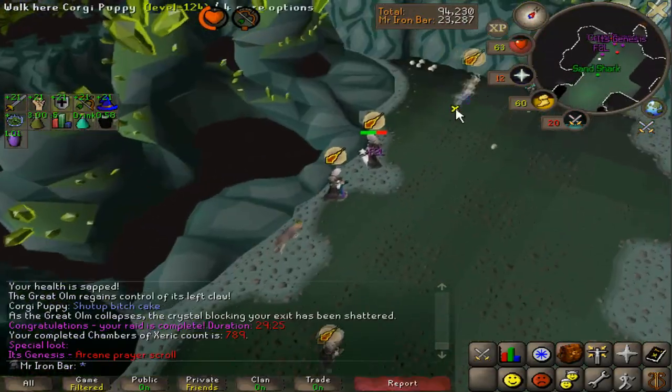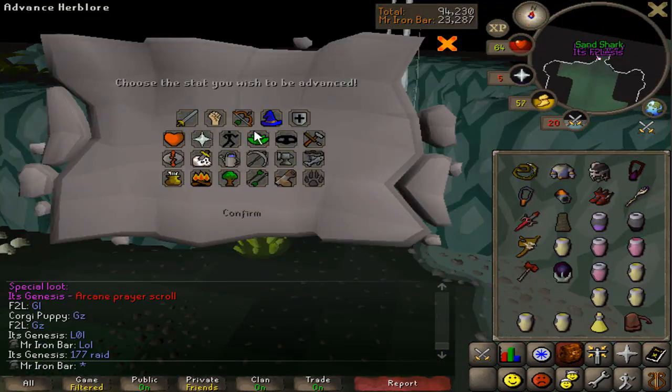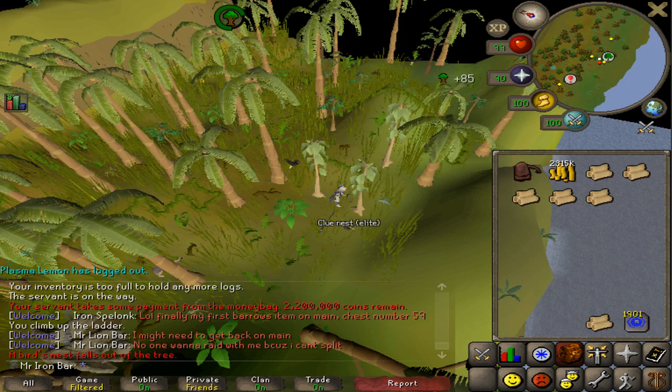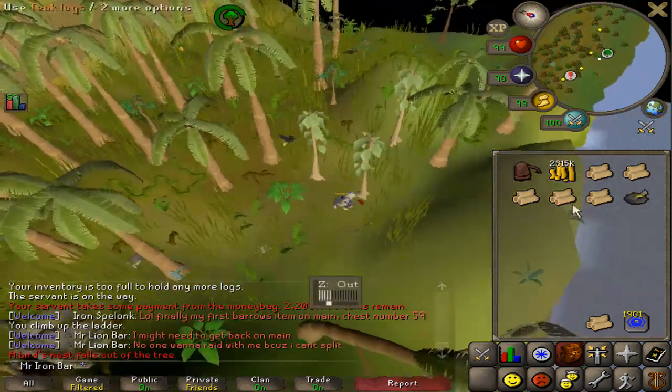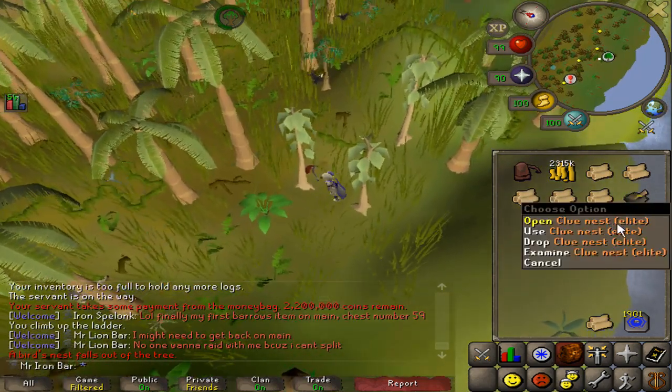Group raid. Arcane Prayer Scroll — this is free-for-all I think, so I'm not going to be explaining that. Good thing it was just Arcane Prayer Scroll. Elite clue scroll! This is my first one since going back to teaks. I haven't done any clues in a while, so this is a nice change of pace.